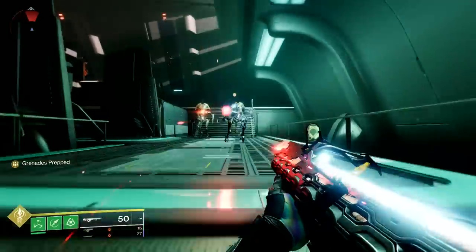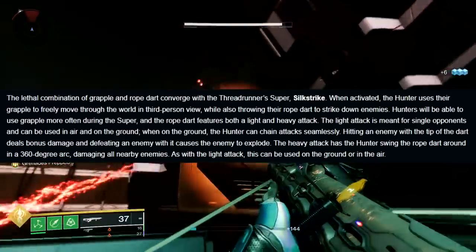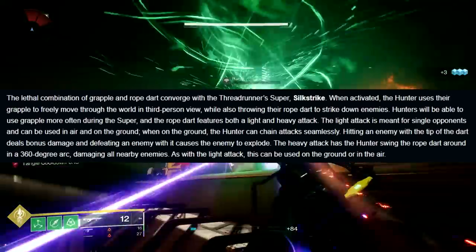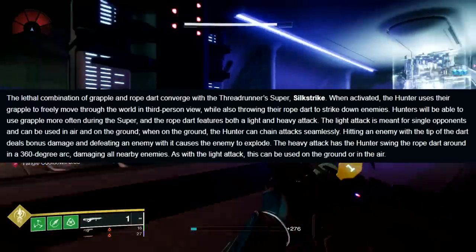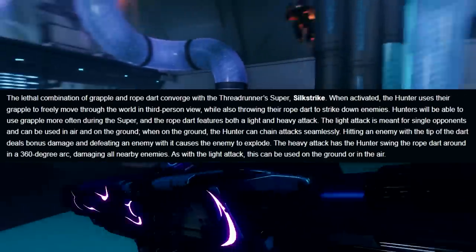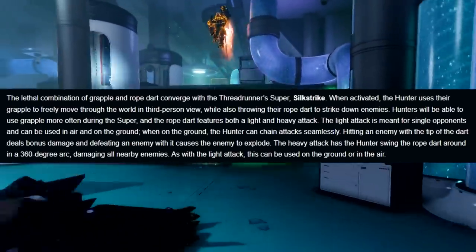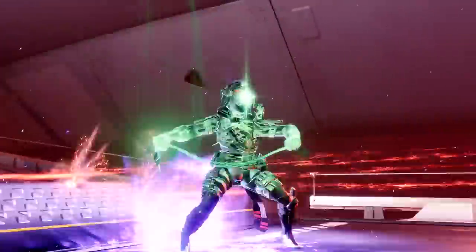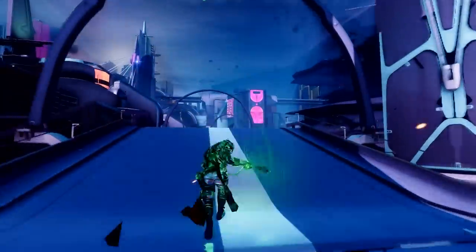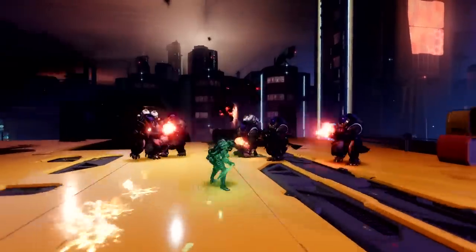Moving to the Hunter super, Silk Strike — it's another roaming super, but it sounds a bit better than the Berserker's. You can grapple freely while it's active, the light attack shoots out the dart to engage enemies at distance, and the heavy attack swings it 360 degrees around you, great for clearing low-level red bar adds. That said, in PvE I don't think it'll completely take over the meta — in most higher-level activities you'd rather have someone with a tether.